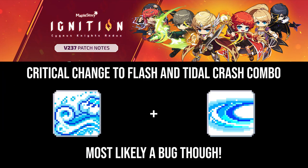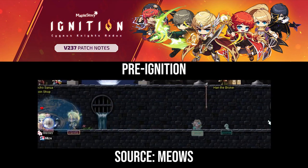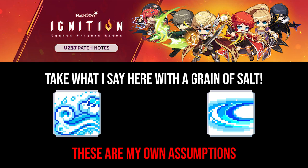For first and second job, we saw one critical change in functionality. Flash, the teleport skill that can lock onto mobs or send you a set distance depending on if a mob is in range, can no longer be linked with title crash to cover ground incredibly quickly. Flash will now be put in the skill queue when pressed, and when title crash finishes its animation, Flash will be activated.